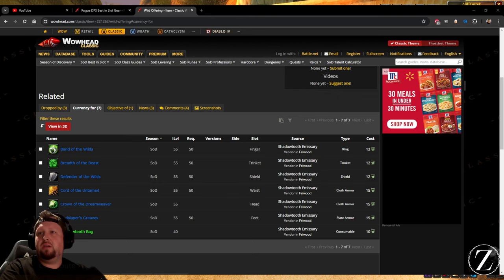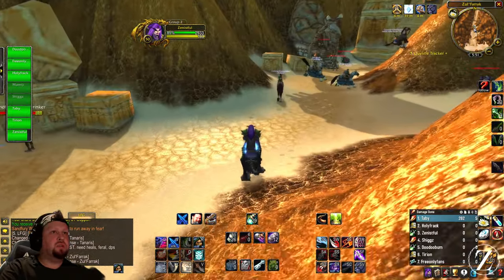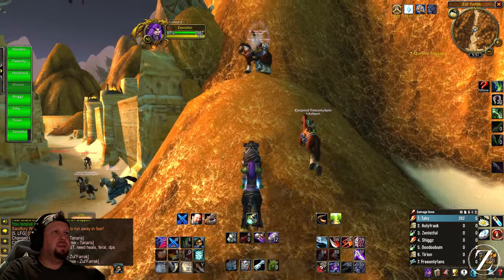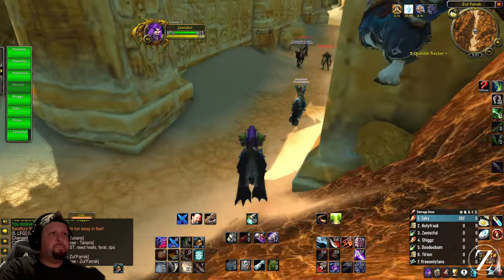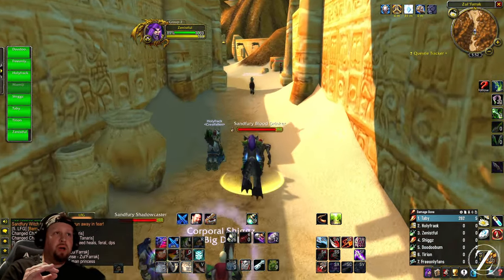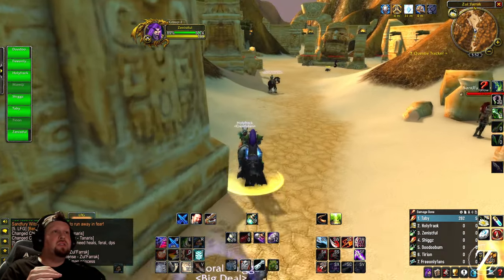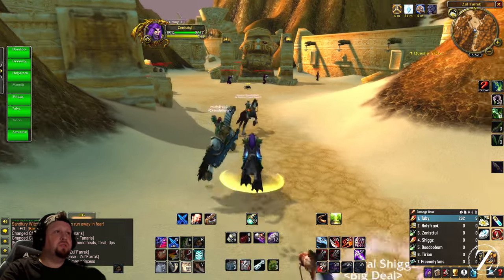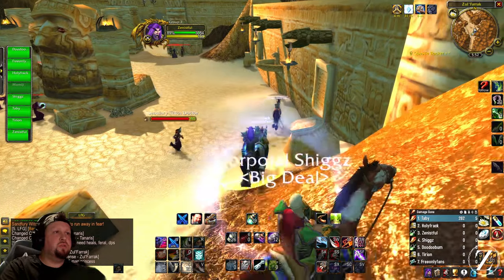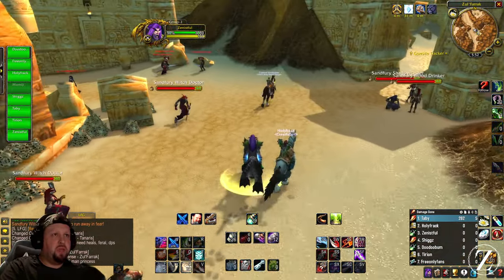This is the route you'll take. You want to dodge as many adds as you can and run a certain pattern. We're going to run to a specific spot where we can line-of-sight the adds so that they de-aggro from us. We essentially pull almost the whole instance until we get to one of the bosses — we kill three bosses there.